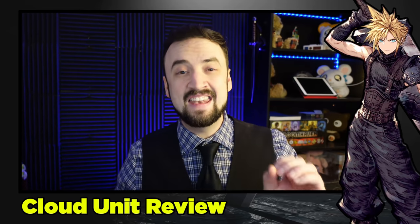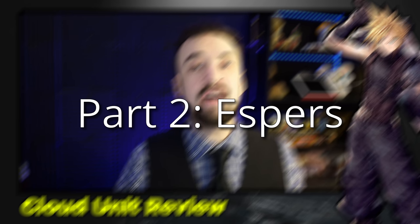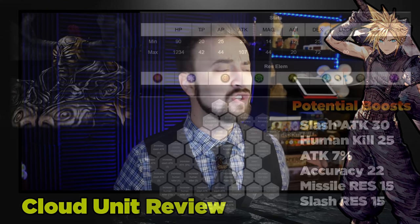Gear is very, very simple for Cloud. Buster Sword is number one every single time. If you don't have at least two of these, go farm more. Other than that, literally whatever your best gear is, use it. This guy's your carry. Aldoa's TMR is worth a special mention, and beyond that, just use whatever's best. Gear will be the shortest segment in this video.